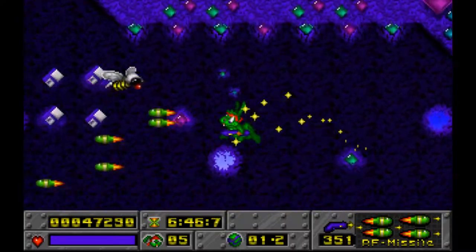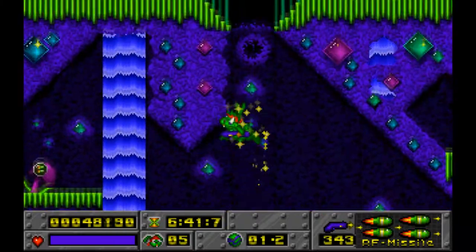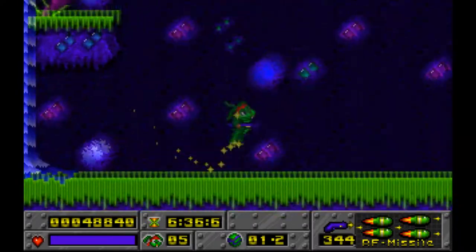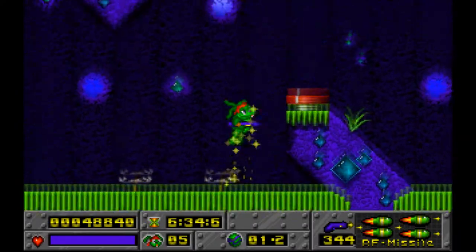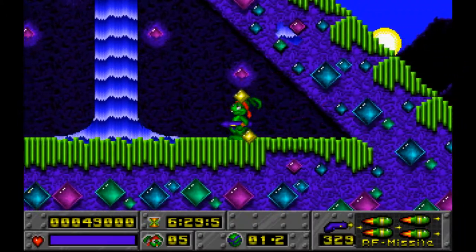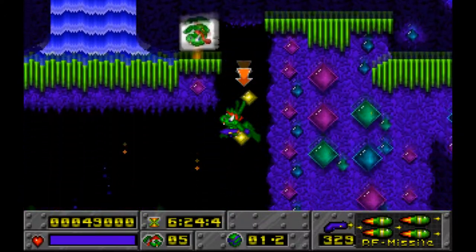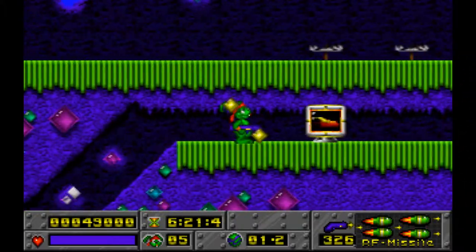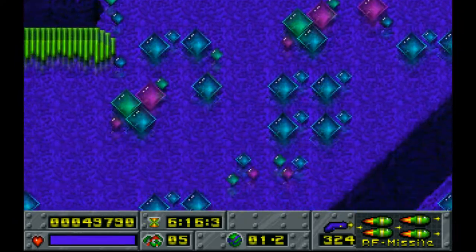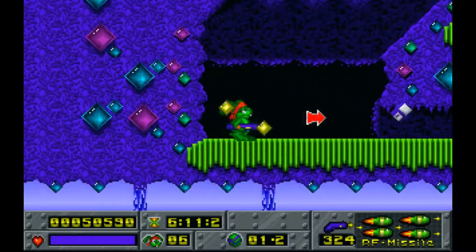We also grabbed the little blue guns earlier — those are rapid fire upgrades. Normally the gun shoots as fast as you can press the shoot button, but you can upgrade it so that if you hold down the button you will just rapidly fire. We're just about to go into our first fast section — just go to the right through the wall to get that one-up, and we go really fast here.